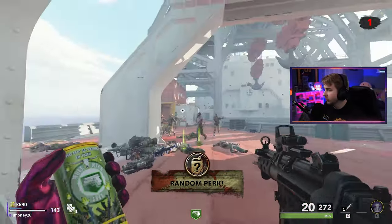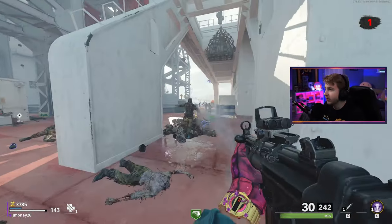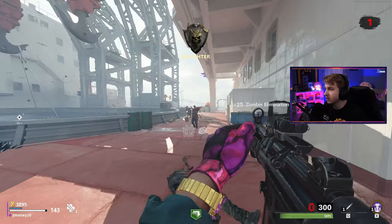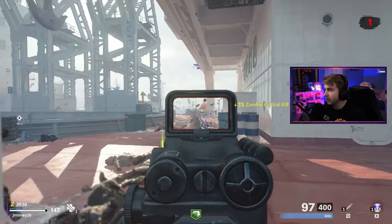Let's see what perk we get — oh, Mule Kick. Kind of helpful with ammo, definitely helpful. Having three weapons isn't really what I'm looking for, but why not? Let me get this M60 just because — this would be our long range option.